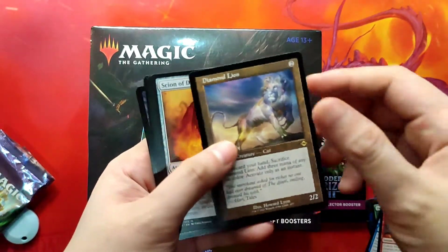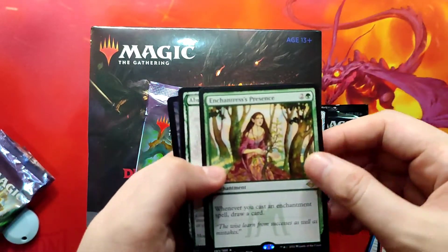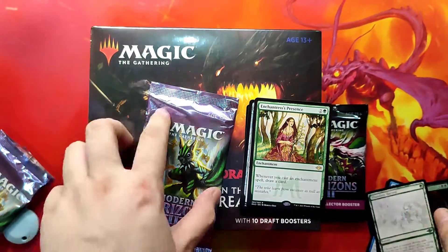We got Diamond Lion as a rare, and the Sign of Draco as a mythic, Enchantress's Presence — and that's it for the first set booster.